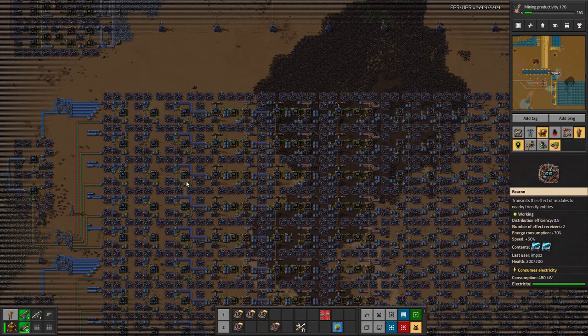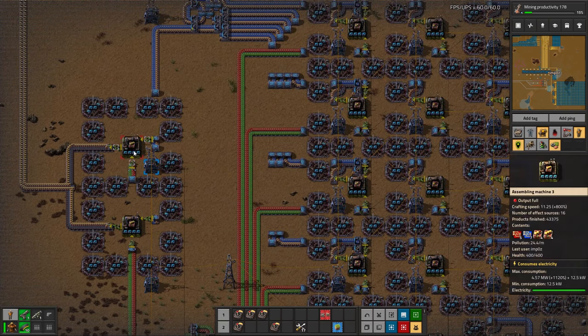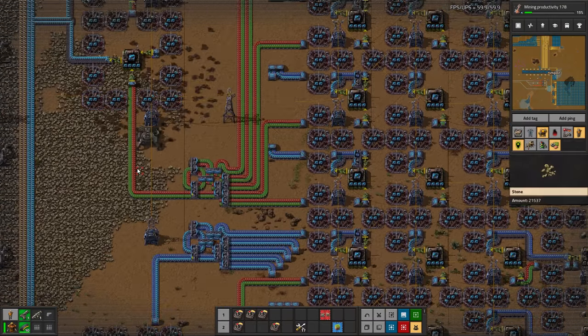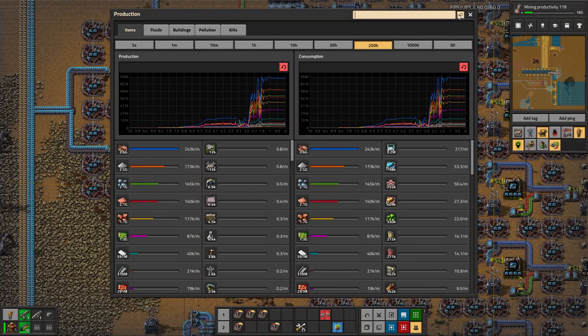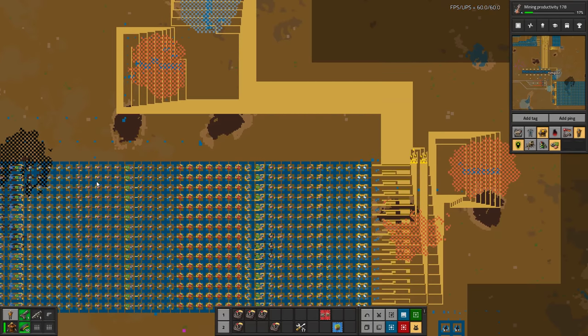Here's the dedicated module production base that was mentioned — quite a lot of module production. To fully beacon-speed machines of productivity and then speed modules, which makes sense because you have a lot of beacons using a lot of speed modules. If we look at the production, it's really nuts. Modules are expensive — they've made almost 160,000 level-three speed modules and half that in productivity. That is a ton of modules. 19 million speed-one modules. Holy cow, that is craziness.